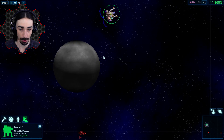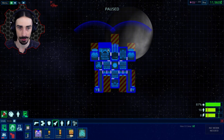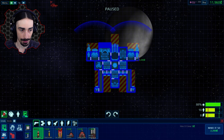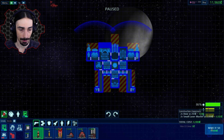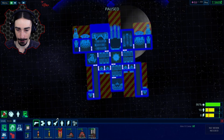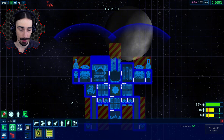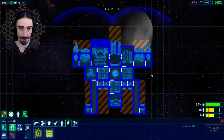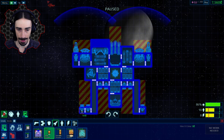We're gonna put some small lasers on the outside, but we need more energy. I have 7,000 left — that is not enough for a reactor core, which costs 15,000. So we're just gonna have to deal with suboptimal levels of energy and crew. Hopefully after we destroy this guy we can add another reactor core. For now let's use the money we have to add a little bit more backwards thrust.